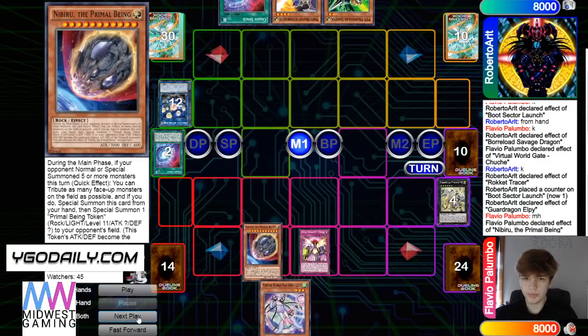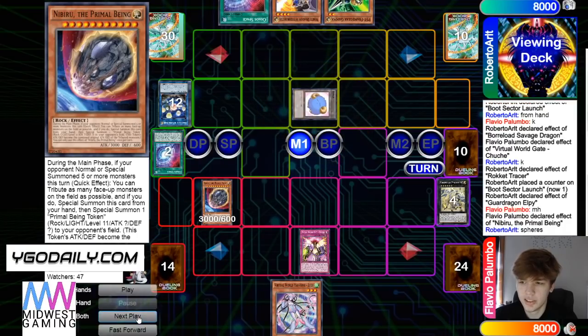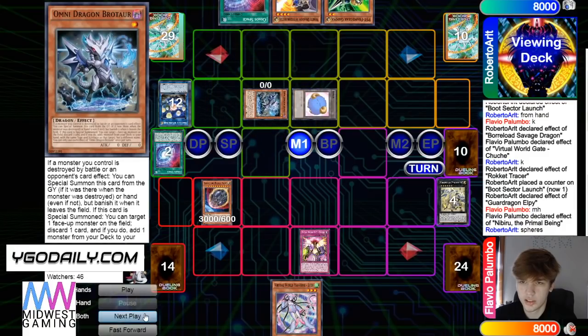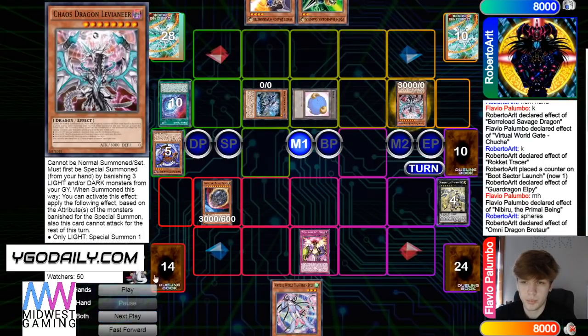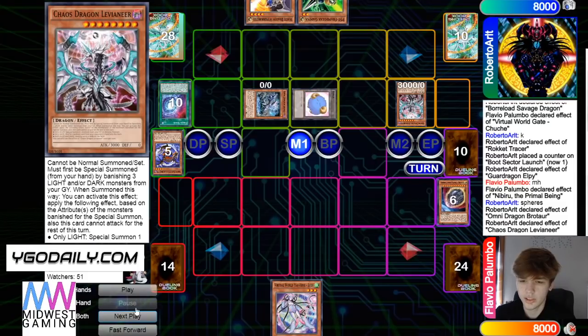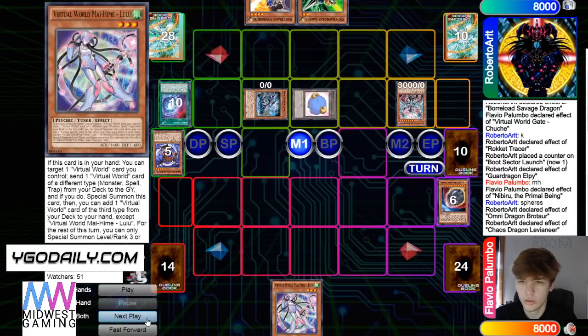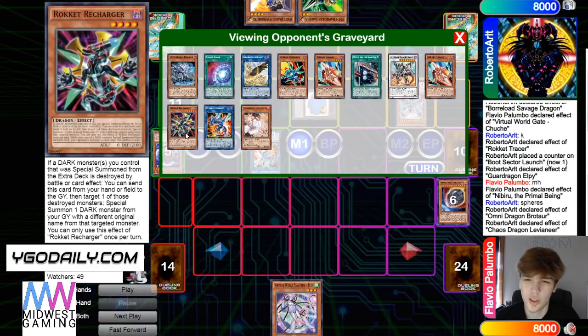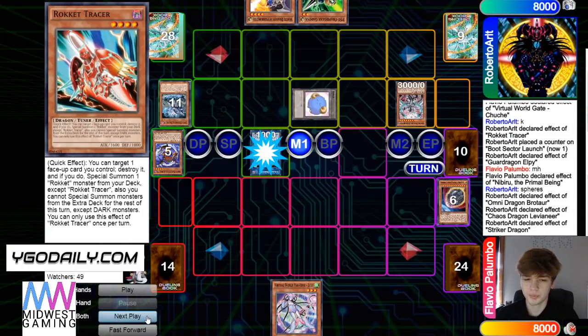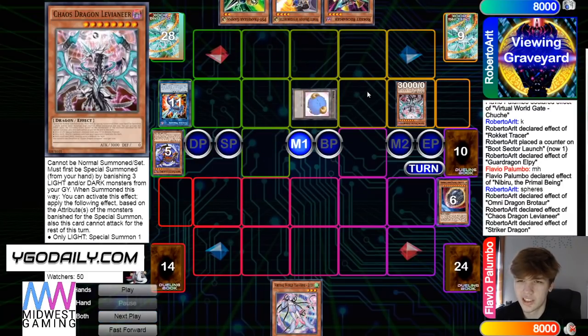Bring itself out, give him a Token. Seal effect brings out Brotar. Brotar effect adds Levy and E. Then banish Lights and Darks, bring out Levy. Levy effect wipes the board — he knows the last card in hand is a Lulu. Go for Striker. Does he have game? Recharger is obviously a thing here — I don't think he has game. Levy can't attack either.